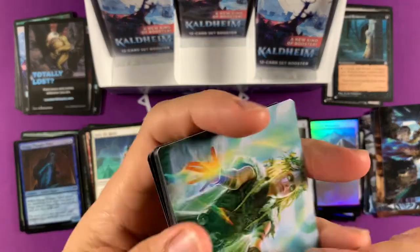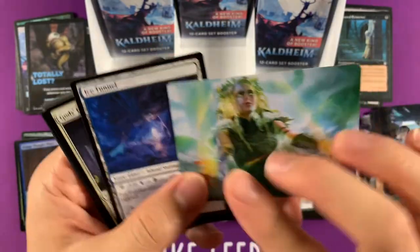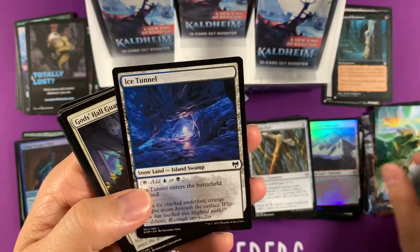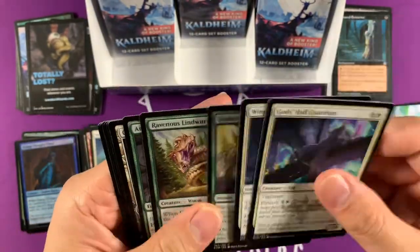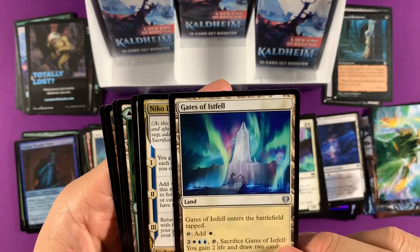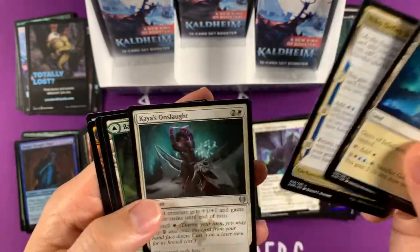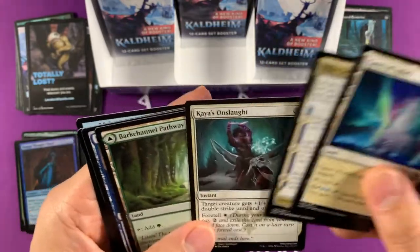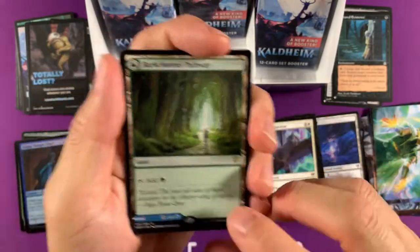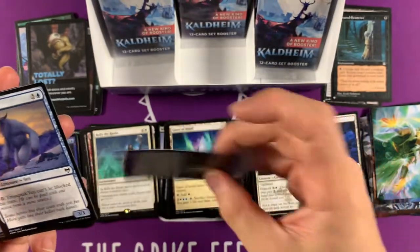We did not get our list card. Oh, this looks pretty gorgeous too — revitalize, gain three life, draw a card. Not bad — that's a pretty good card. Here's the Gates of Isfel — that's the art card we had earlier, we forgot what it was. We got another pathway — Barkchannel Pathway, Tidechannel Pathway — I think that's one of the best commander cards here. That's a sweet card to get.